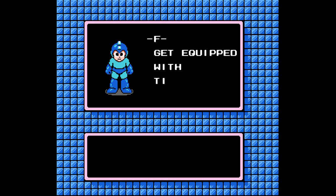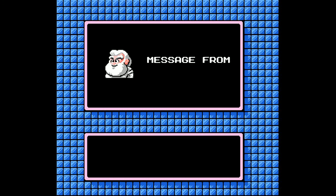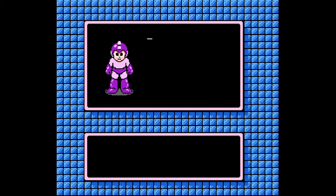After beating a robot master, the game will show you how the power usually works. It was the prime years of Mega Man. So aside from getting the power, I also get another item from Dr. Light, and this is very helpful.